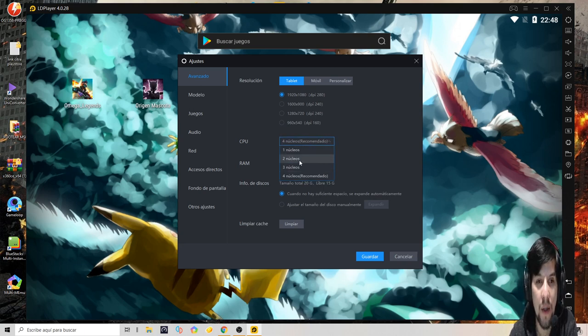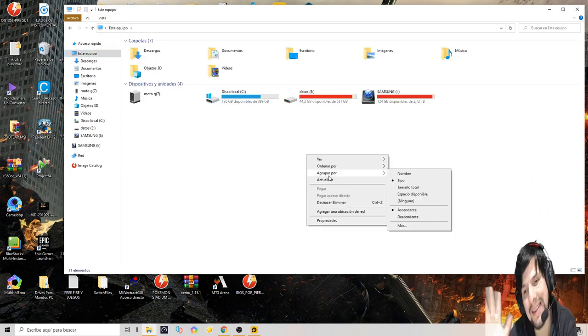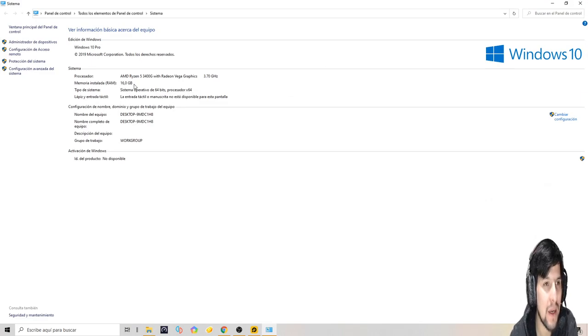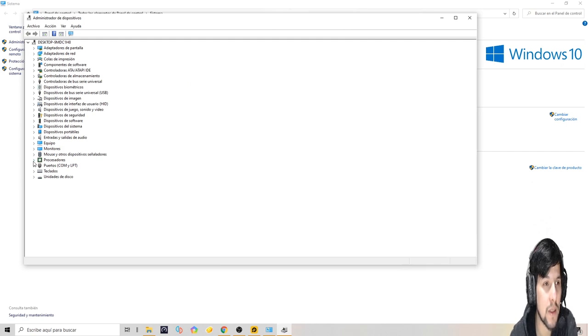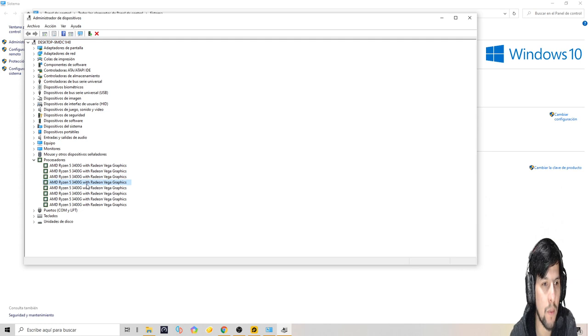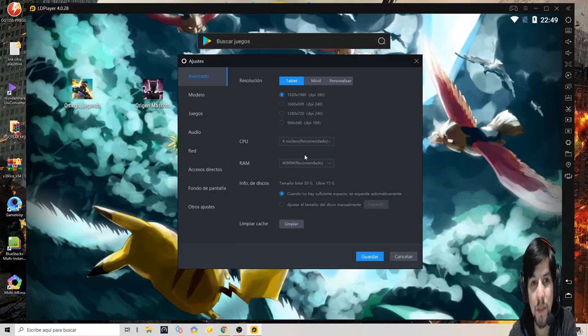En los núcleos, acá ya te pone recomendado. Si vos tuvieras dos, estás medio limitado. A mí me da recomendado cuatro porque yo tengo ocho núcleos. Para ver cuántos núcleos tenés, vas a cualquier página del escritorio, click derecho, Propiedades, luego Administración de dispositivos, esperás que cargue y vas a Procesadores. Ahí te va a mostrar cuántos tenés. Yo tengo ocho. También ahí ves cuánta memoria RAM instalada tenés.